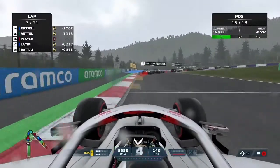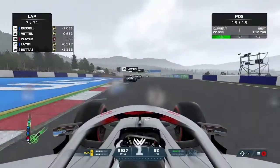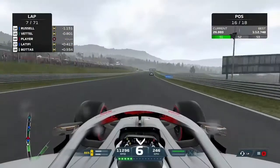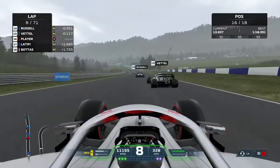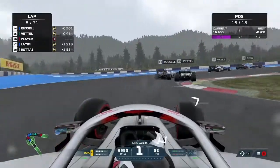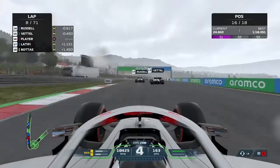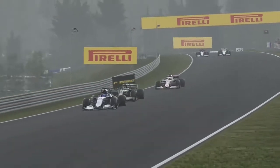We are slicing our way through the field at a rapid rate, already up into 16th position. The strategy from this point is actually a one-stop to get to the end. Despite the fact we only did one lap in the first stint, we can actually get to the end on one more stop. It's a weird strategy and probably not the most efficient way to get there from the start, but I think we're going to go aggressive.